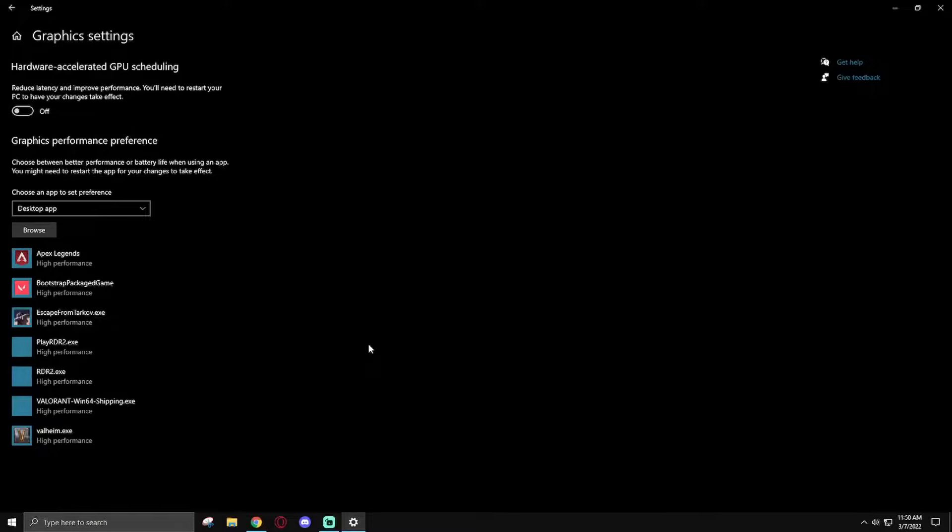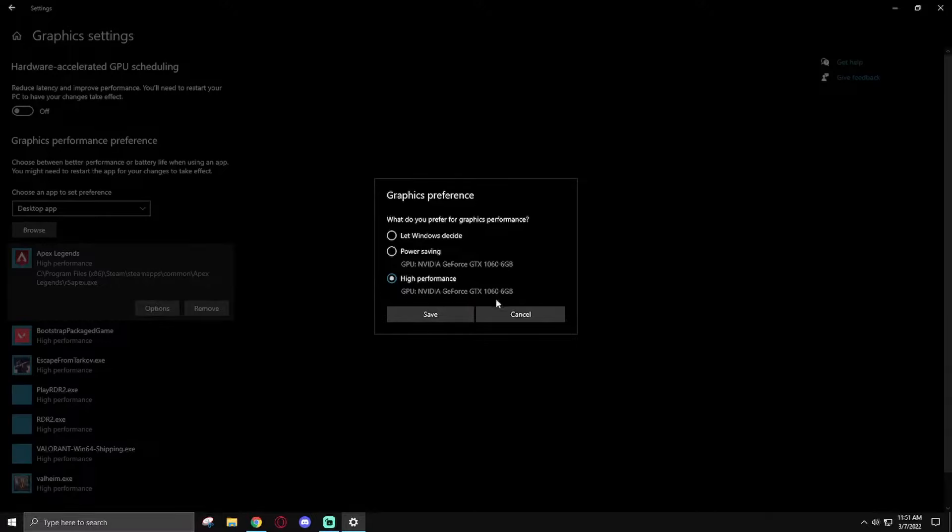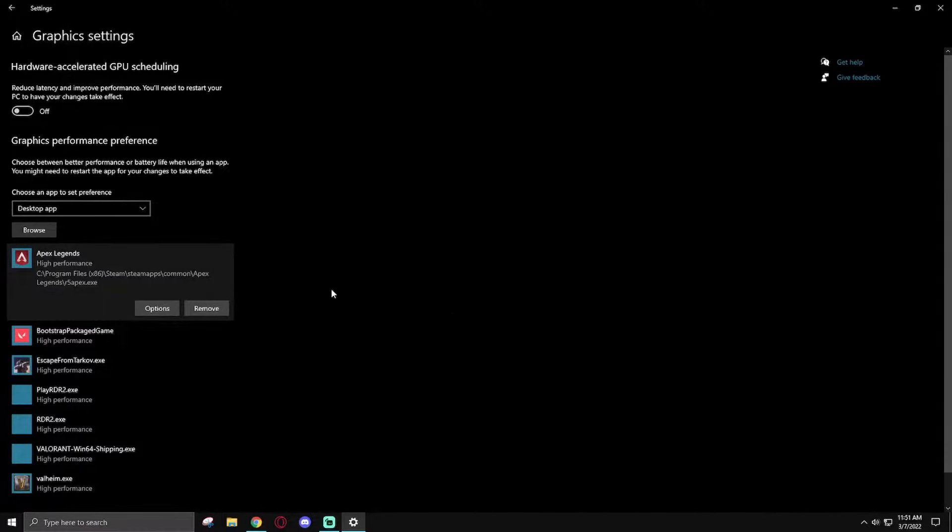But if you are CPU bottlenecked, I would definitely recommend turning this on. Another section of Graphics Settings is the Graphics Performance Preference. You can add different games' exe files into this section and set them to High Performance to make sure they're on the high performance power plan for that specific application. It's not much, but it ensures that the rules you originally set in your power options are being enforced.